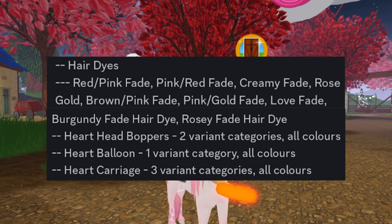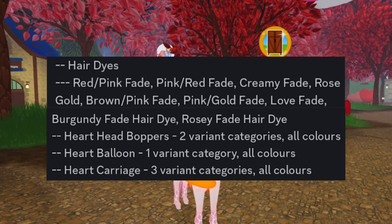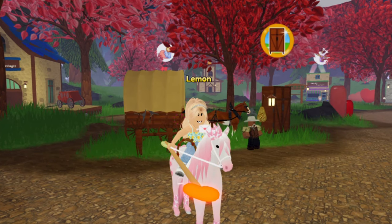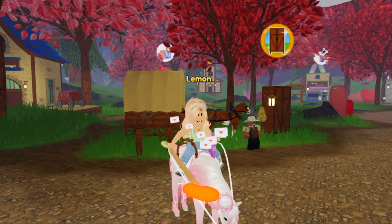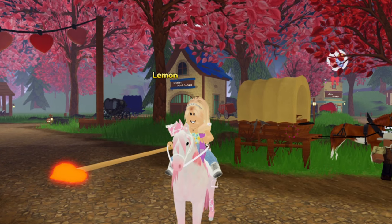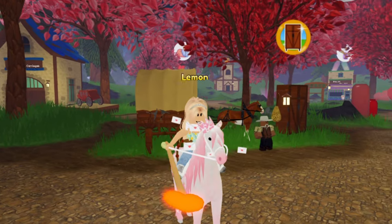I know a bunch of you guys were wondering how to get that. You can also get the heart balloon and the heart carriage from Cloud Fountain. So anyways, those are all of the rewards that you can get. I definitely want to get some island decor to decorate my island for Valentine's Day, but I hope this video helped you guys. Thank you so much for watching — I hope you all enjoyed it and have a wonderful day. Goodbye everybody!